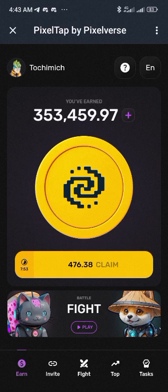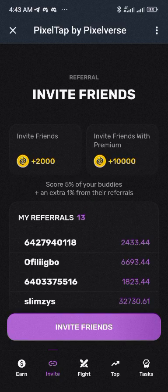Once mining is done to the full, you come and click the claim button. If you still want to tap you can, but that's just it. Under the invite section you can see where your referrals are, and you get two thousand points for each person you invite.